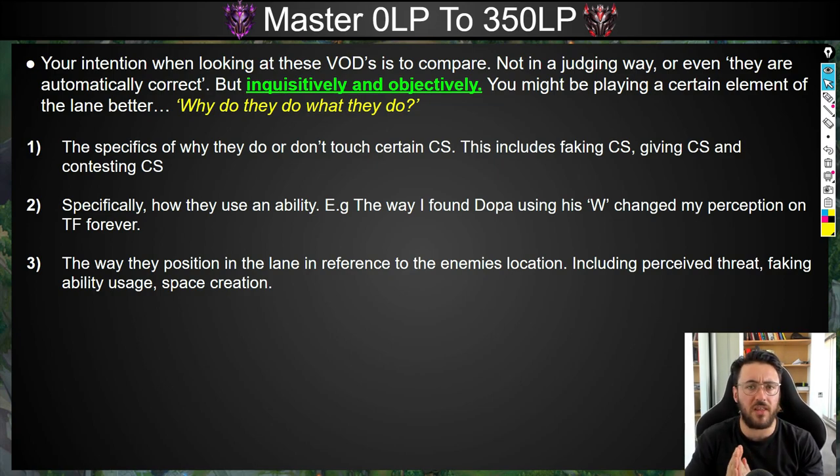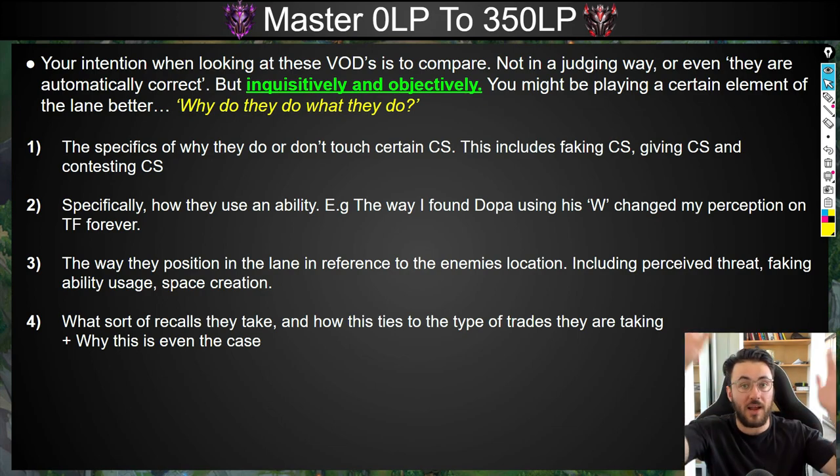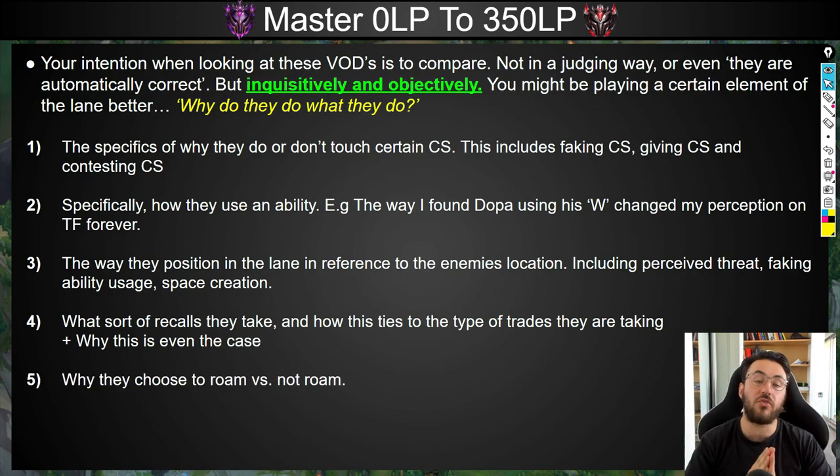Look at what recalls they're taking, why, and how that ties into the game pacing. What game pace are they looking for? How often are they using their abilities? Does this relate to the 1v1 matchup or the jungle matchup? Also analyze why they choose to roam versus not roam, and do an in-depth look at skirmishing and team-fighting — specifically how are they using their abilities differently to you? I'll sometimes have learning objectives specifically on a single ability and the way they use it.